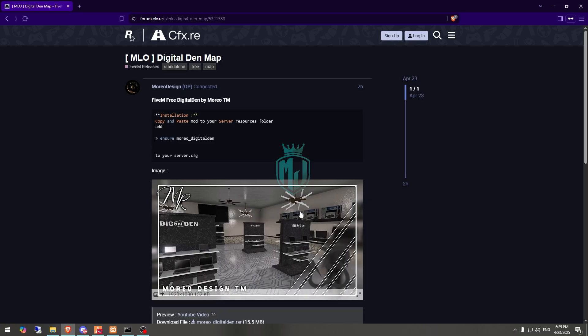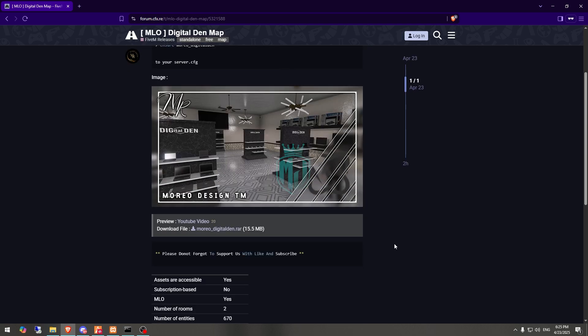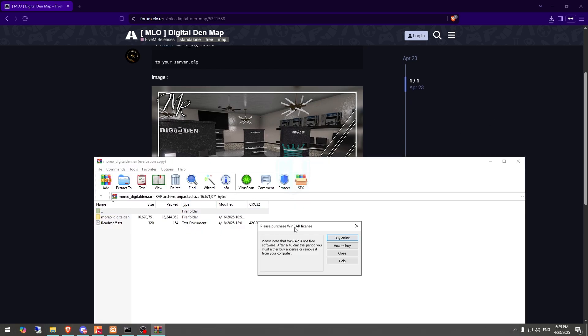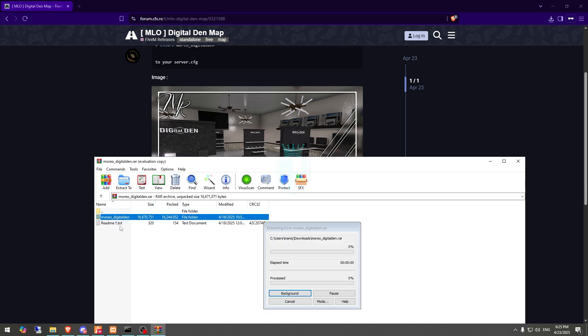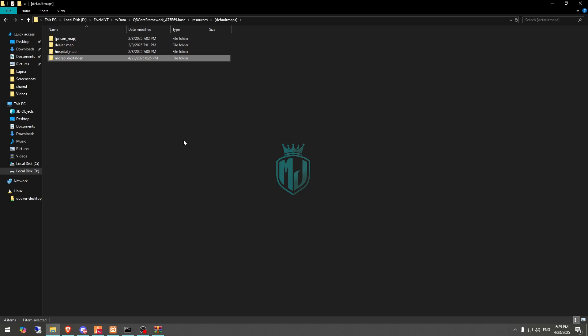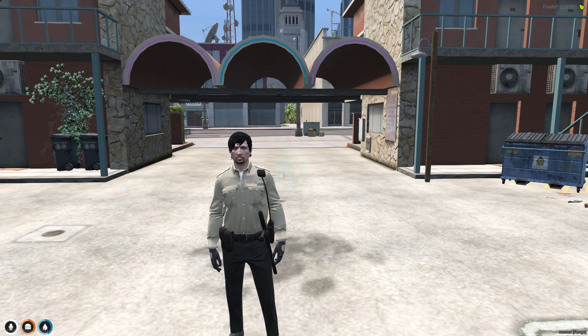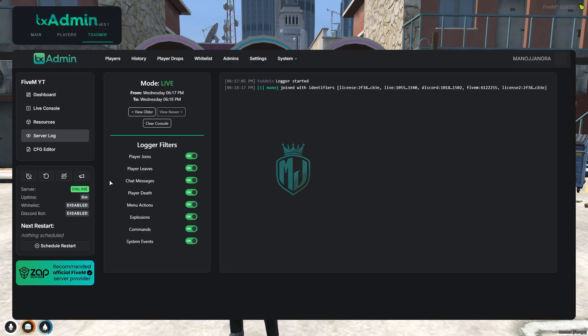First, go to the page where we have the Digital Dan MLO from Moryu Design. Scroll down and download the file. After downloading, open the file and extract this MLO to your resources — in default maps or wherever you want to put it. You can ensure it, or place it in a folder already listed in your server.cfg file. After that, simply restart your server once.